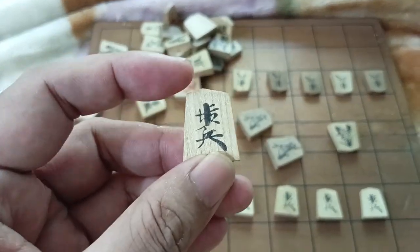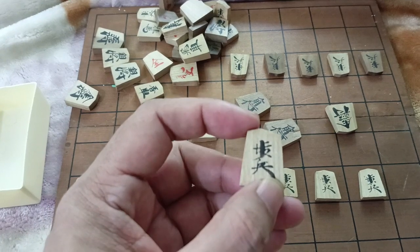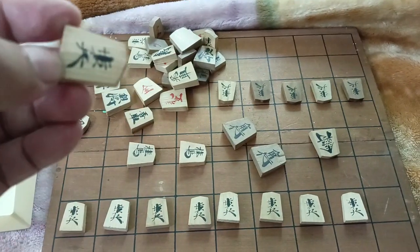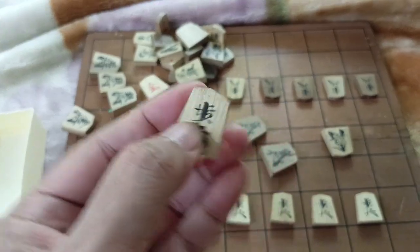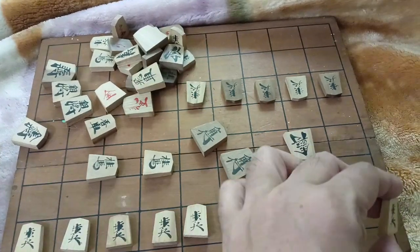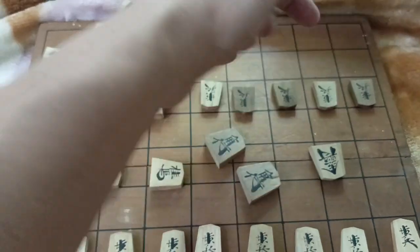They have what looks like an arrow here — an arrow. This is the direction going that one, going up, going to the right, going to the left, going down. So the proper direction is going to the right direction of your opponent. That is the proper way, and your opponent's pieces are going to your direction.